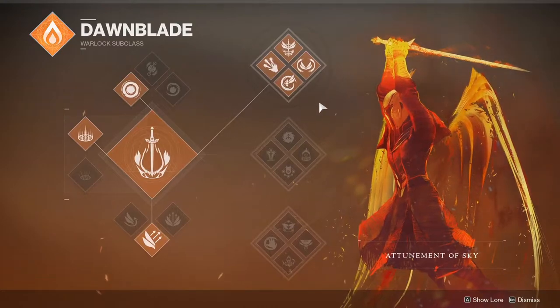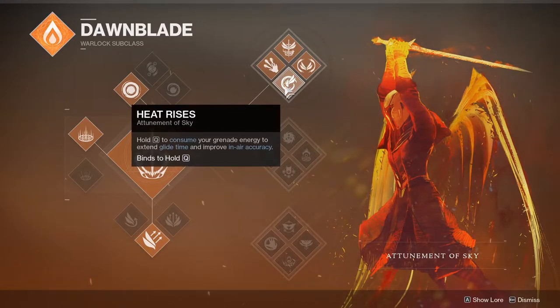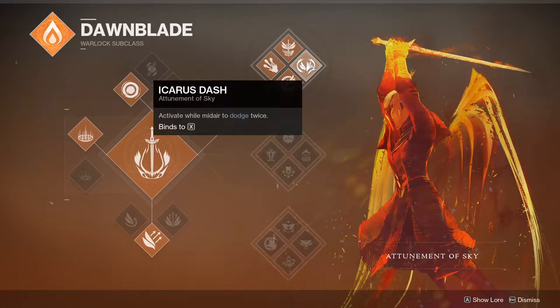It does new things because it got buffed. Hell yeah. If you don't know what that is, it's Heat Rises — you can consume a grenade now and extend your glide time and improve in-air accuracy. Your melee has a long range attack where you shoot out three spiral explosives that track, which is pretty cool. And your Icarus Dash, you can do it twice before there's a four second cooldown.